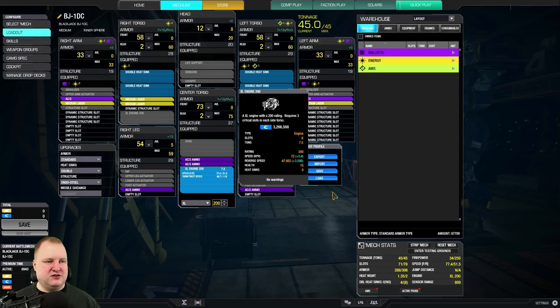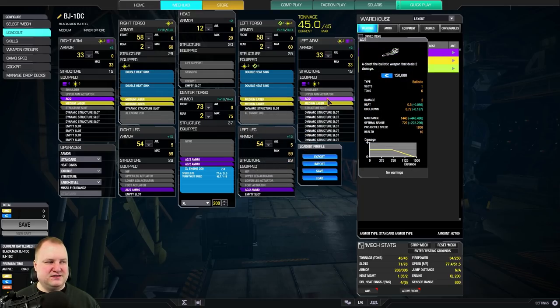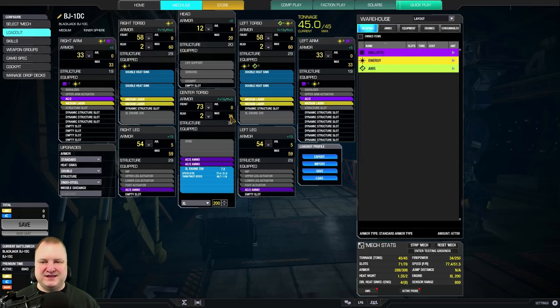The quirks on this thing are also amazing: you get 20% ballistics cooldown, 5% ballistics heat, 10% range, then a 10% flat heat, 10% flat range, and 10% laser duration. On top of that there's also armor on the CT, left torso, right torso, as well as the legs. With the skill tree together, look at this armor — 50 on the legs, 58 on the torsos, and 73 on the CT with 37 structure, so for a 45-ton mech this is actually quite nice.